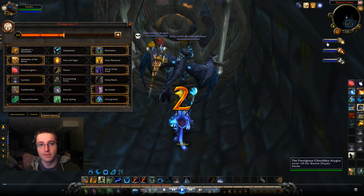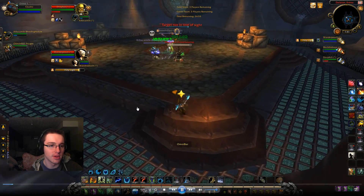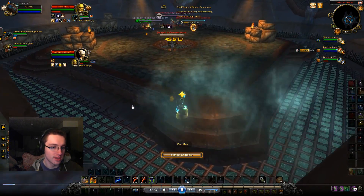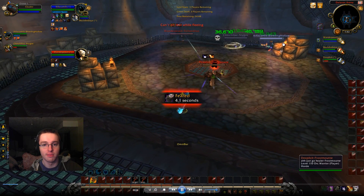That's pretty much what this comp revolves around — getting kills is around that Pali. So let's go ahead and start it off. Right here, right at the bat, I'm going to go for a Root on the Warrior just to kind of hinder him and make it so my team can get on their Mage really easily.